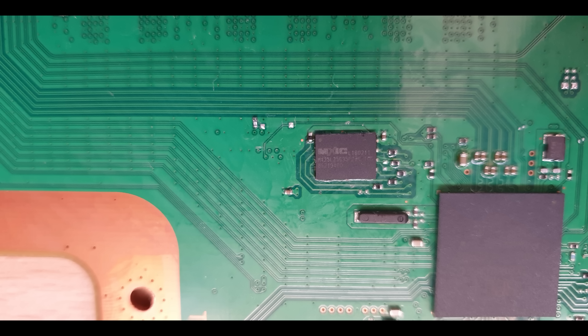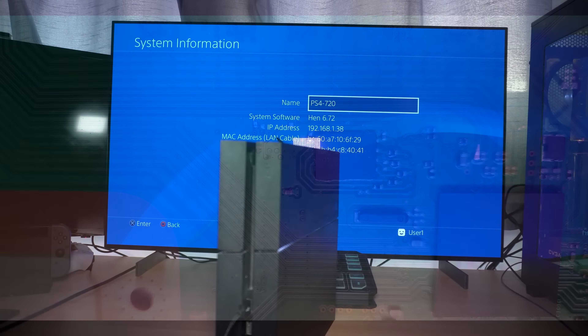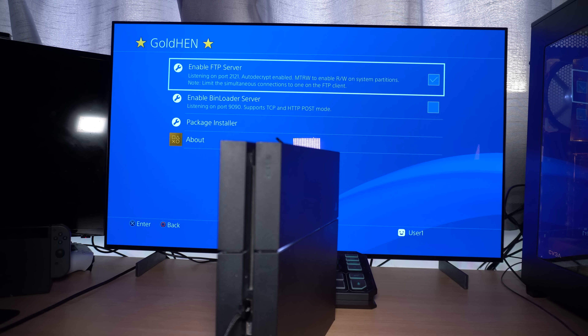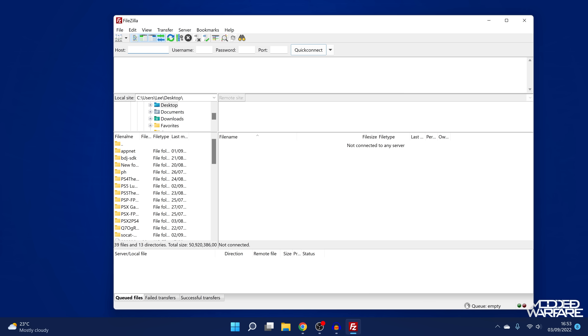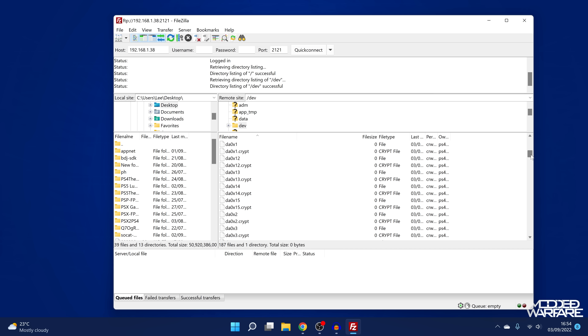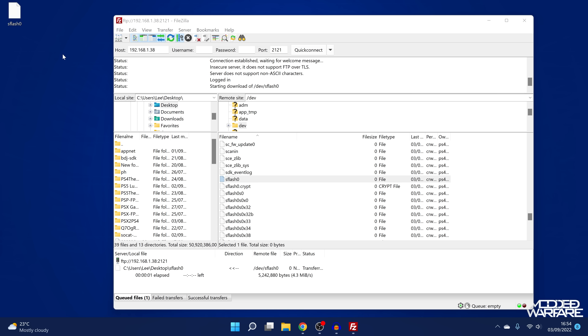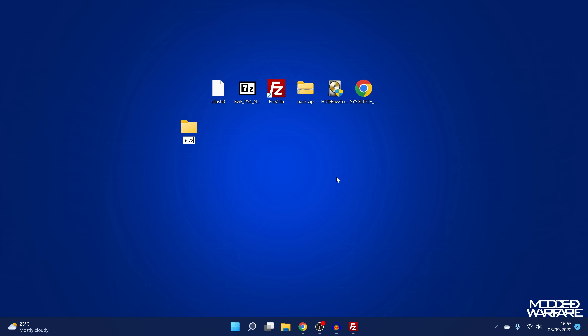Let's start with the easy stuff - getting our sflash0 off this 6.72 PS4, which we can do with FTP. On a jailbreakable system, all you need to do is go into Goldhen and enable the FTP server, then note the IP address shown in the top left corner. Run an FTP client on the computer like FileZilla, enter that IP address in the host box, and the port number is 2121. Quick connect to access the PS4's hard drive, go down to the dev folder, scroll down until you find a file called sflash0, and extract that out to your computer.